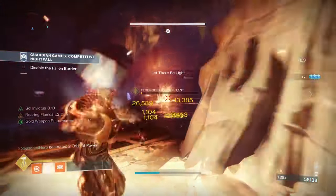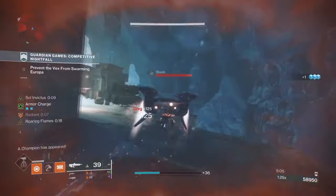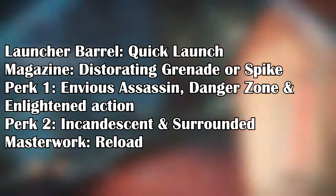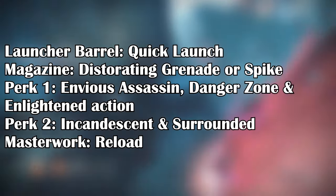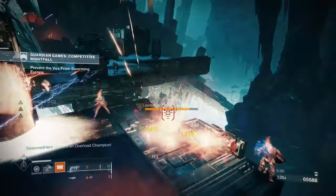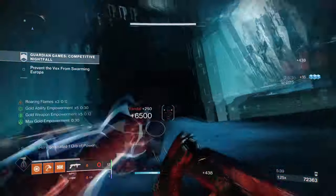It does however feature Incandescent, which can work out well for a well-curated solar build, or Surrounded, which will give you a 35–40% damage buff when surrounded. So let's take a look at the key god roll perks to farm for. Barrel: Quick Launch. Magazine: Disorienting Grenades or Spike Grenades. Perk 1: Envious Assassin, Danger Zone, or Enlightened Action. Perk 2: Incandescent or Surrounded. Masterwork: Reload. While Wild Star can't top the ultimate meta pick that World of Flight has, attempting to get as close as possible will allow it to be useful in areas that the latter fails in.